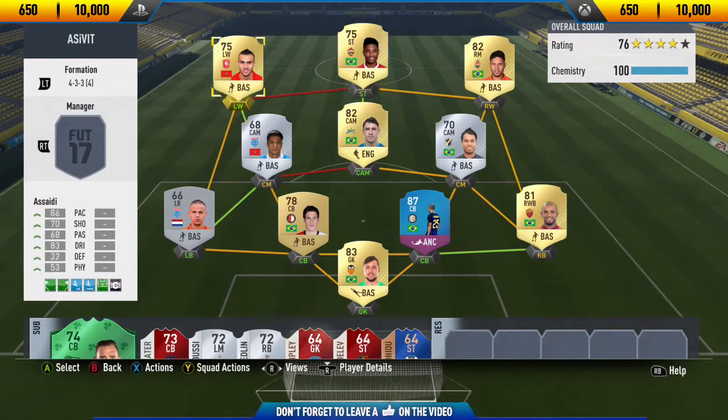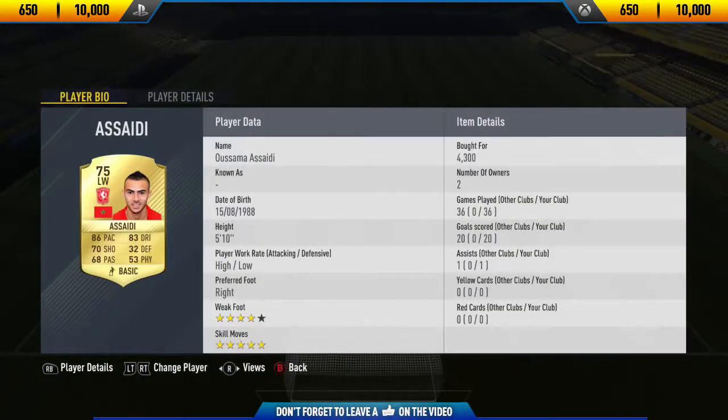Today we'll be reviewing Asayidi. A few weeks ago EA decided to add some brand new five-star skillers to the game, and two of those players were Asayidi and Vitinho. We'll be bringing out a new player review on Vitinho as well, probably tomorrow or Saturday at the latest.